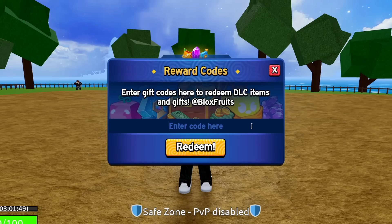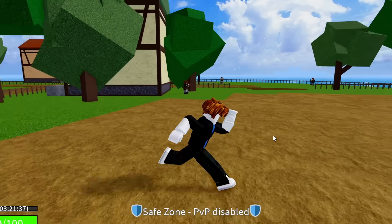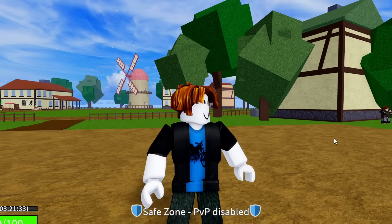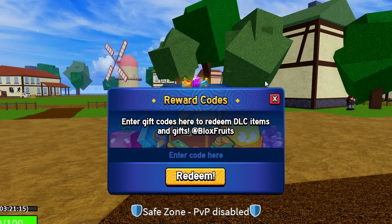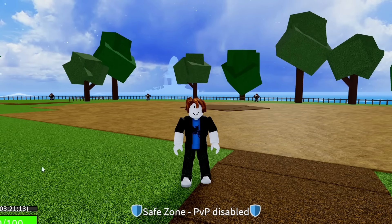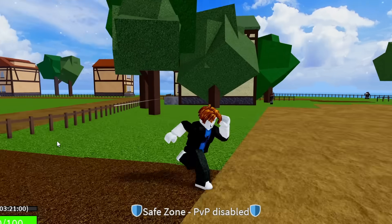The next code is SUB2DAIGROCK — enter sub to Daigrock exactly as shown and hit redeem: success, giving you 20 minutes of 2x EXP. The code after that is SUB2UNCLEKIZARU — sub to Uncle Kizaru. Hit redeem: success. This one gives you a stat refund — you can see in stats you now have two refunds stored.